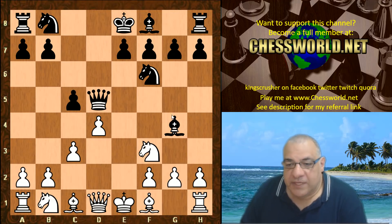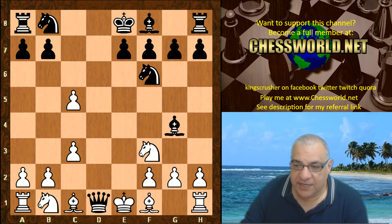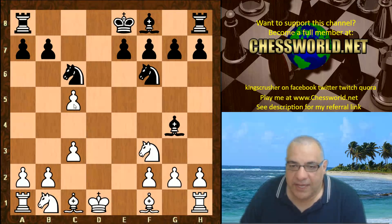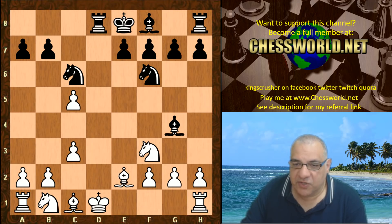Now I thought this position was okay for black if white takes on c5 here, because the king is left in the center — but this is what Leela goes for. Queen takes d1 check, King takes, Nc6 because it looks as though black can castle queenside and it's quite dangerous. White has grabbed the extra pawn on the queenside though, so it's not all bad for white. Bishop e2, Rook d8 check — not castling queenside but just checking anyway.